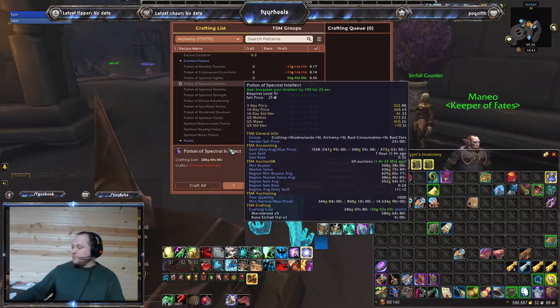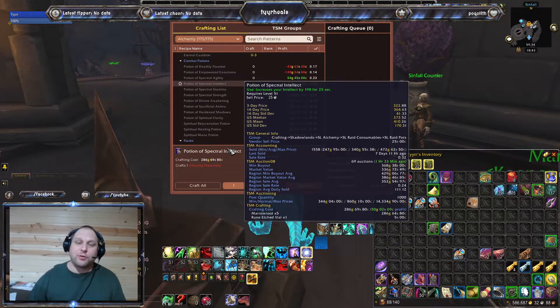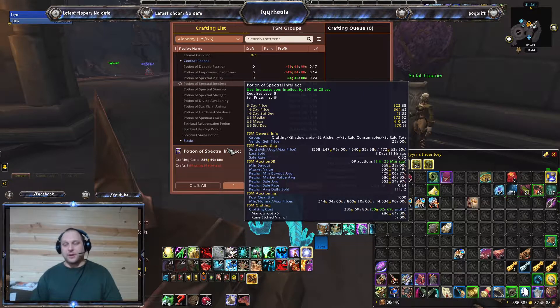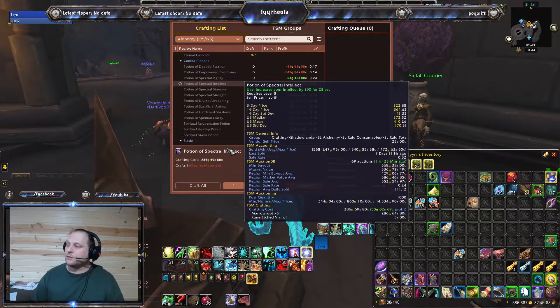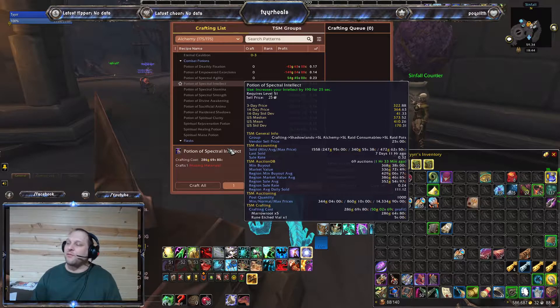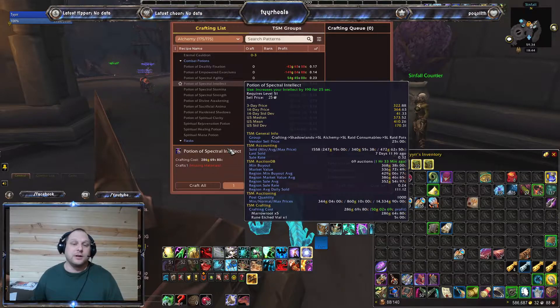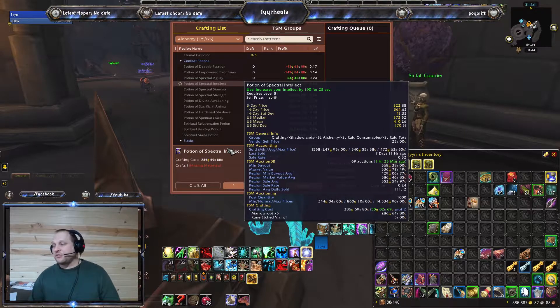I try to keep my rule: I only craft at a 20% or greater profit. You have to remember, the auction house is going to take 5% of your profit right off the top. So if you're crafting at a 5% to 10% profit, there's really nothing there for you. I try to only do 20% or higher.